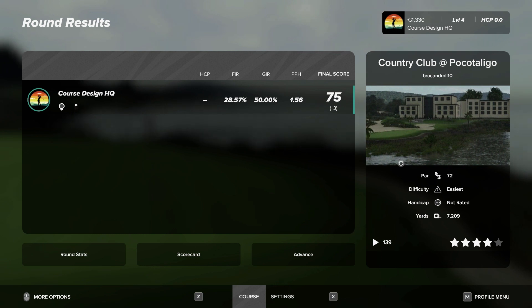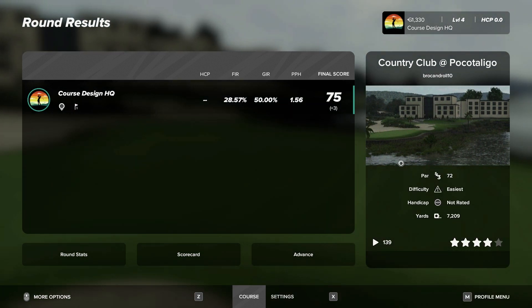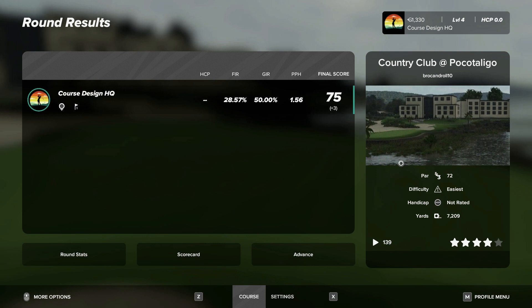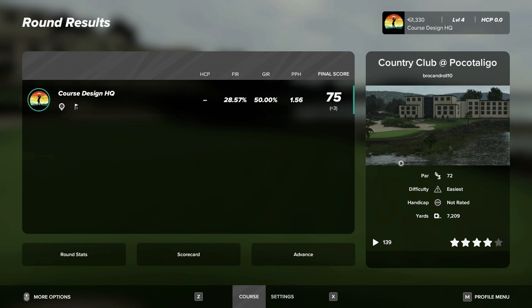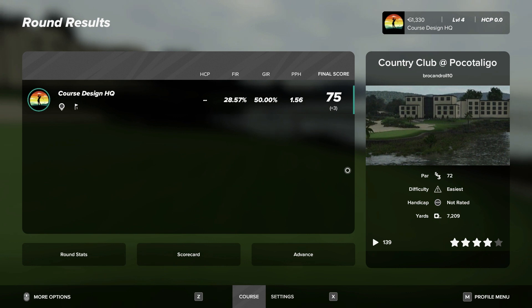It was cool to see the waste bunkers, I liked the coastal-inland kind of vibe — yeah it was a really fun course. One thing I think the designer can work on possibly is the driver landing zones and layup landing zones were pretty wide — kind of a step up and rip it kind of idea. Maybe think about implementing some strategy there to make the player think a little bit more when they're in that position. But I didn't think the fairways were massively wide or anything — overall it was a pretty well done course.